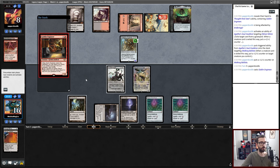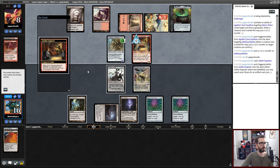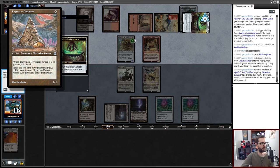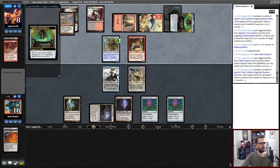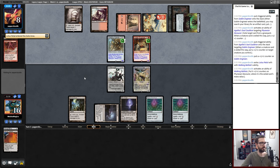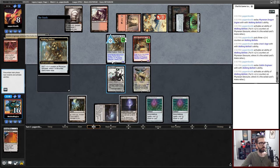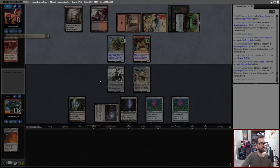This would instantly kill me with Phyrexian Devourer. They just activate Agatha's Soul Cauldron, exile that, put it here, then Walking Ballista gains the activated ability. I believe I am just dead. My opponent is just going to repeatedly do this until they can deal 16 to my face, and my Endbringer does not stop this — I can't successfully ping and kill the Walking Ballista in a meaningful way. I'm just going to concede. I can see that I am dead.